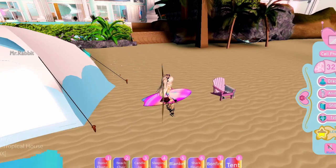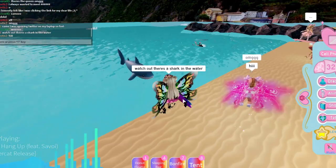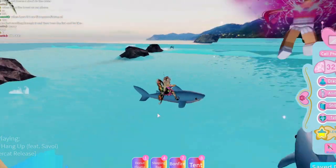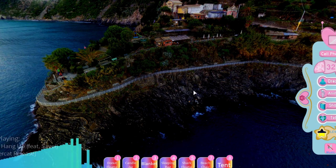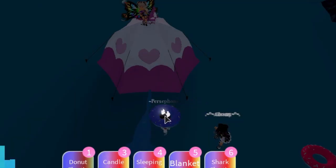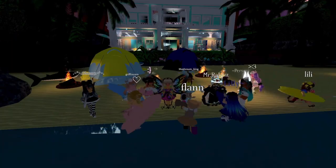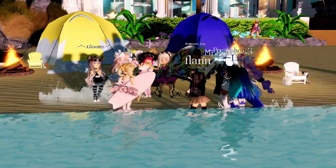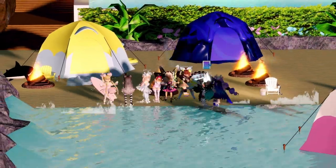There's a tent that keeps changing color — you can pitch tents here! We have a donut floaty and can change its color, put down a beach chair, a candle, a jaw blanket, and a shark floaty. Watch out — there's a shark in the water! I'm sitting on it, and it seems we can move around while sitting. The water effect here looks really beautiful, and a nice surf animation just went by over the screen — it really encapsulates everything.